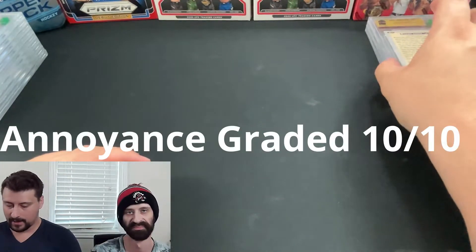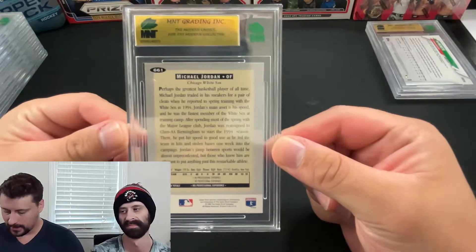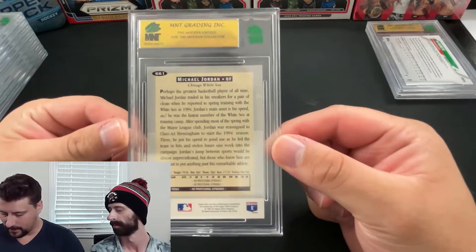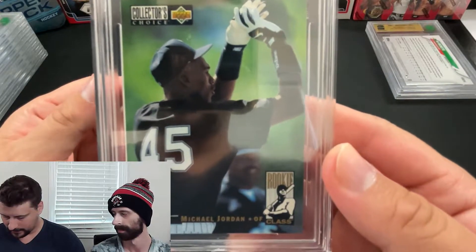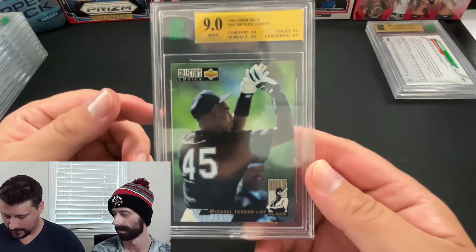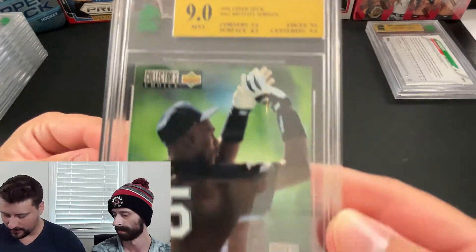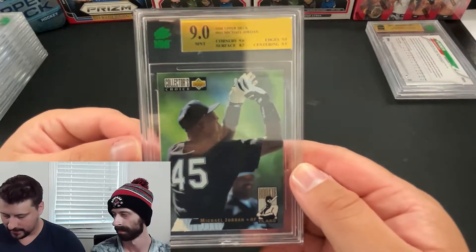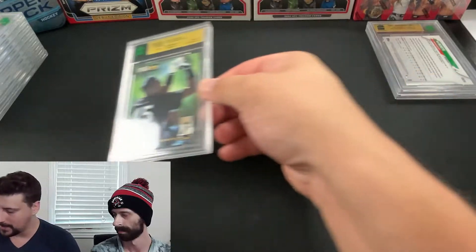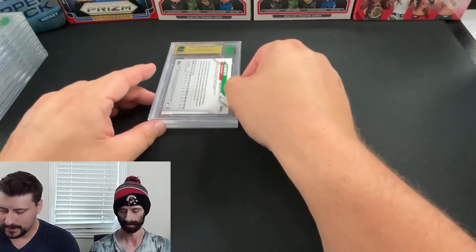After some minor technical difficulties we're back. Moving on to baseball — we have the Michael Jordan baseball rookie card here, Collector's Choice Rookie Class. It came in at a 9 mint: 9.5 centering, nine on edges and corners, 8.5 surface. That surface grade kind of surprised me — I didn't see any surface flaws when I first looked at it — but nevertheless a 9 mint Michael Jordan baseball rookie.